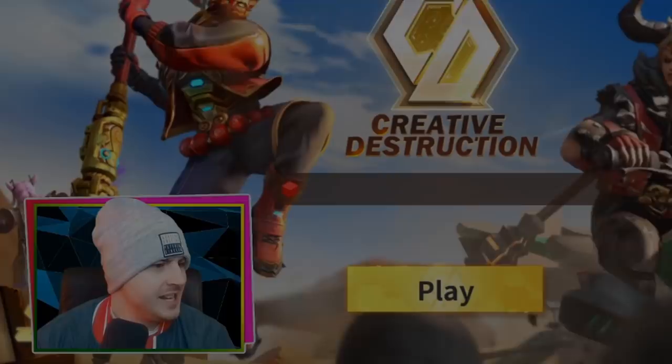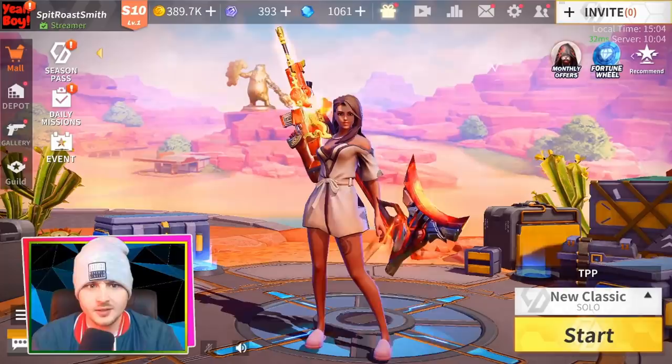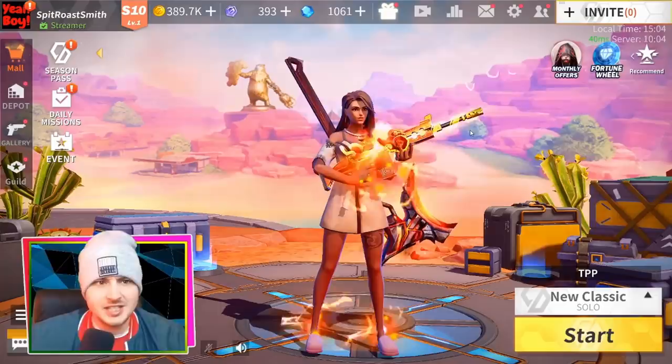Season 10 has dropped for Creative Destruction. How about we check it out? Let's see what's new. I can't really see anything at the moment. All I can see is... Thick! We're going to check out season 10 and see exactly what they've added into the game. We've got 1,061 diamonds.